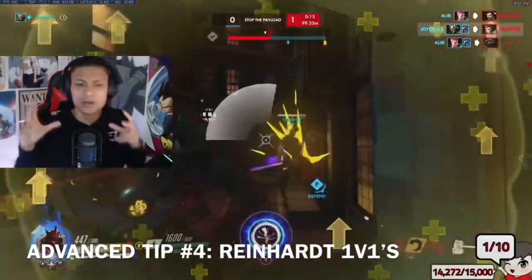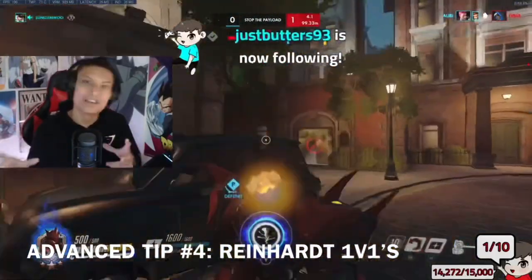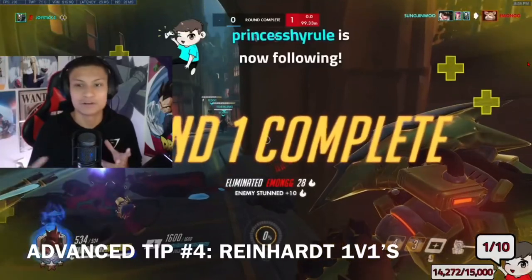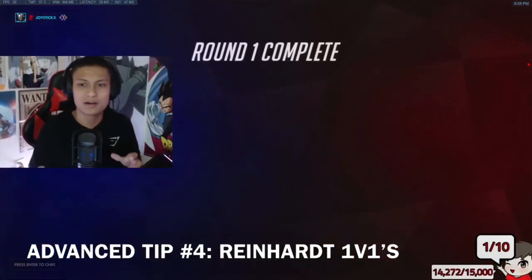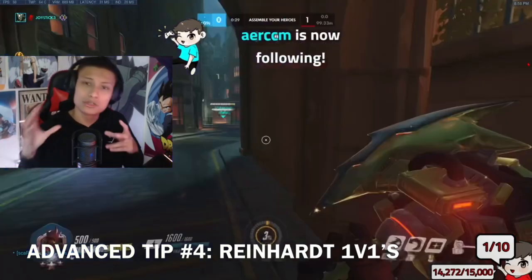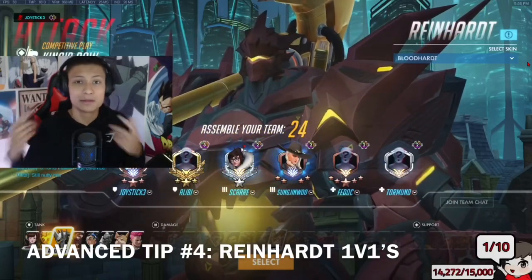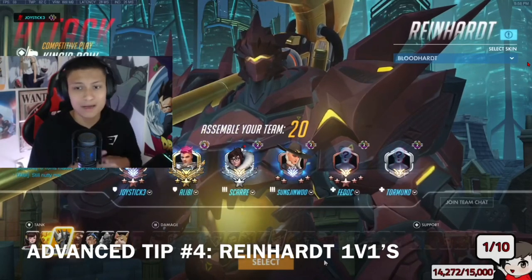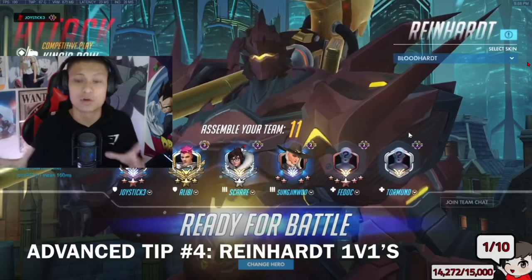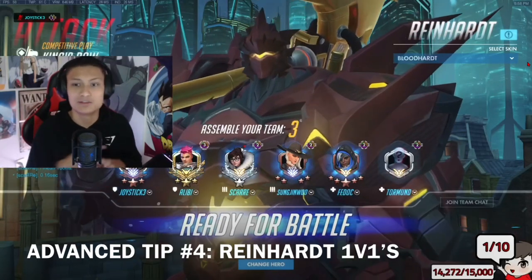Number four, I want to move on to what it means to win a Rein 1v1. Really, what it's about is Earth's Shatter mind games — the ultimate mind games between a 1v1 Rein, because you just have to know if they have their ult. That's really the best way to win a Rein 1v1. It really comes down to: can you block their Earth's Shatter? Usually the most patient Reinhardt is the better one. I've played against some of the best main tanks in the world — Super, Mano, literally all these Overwatch League main tanks — and it really comes down to being patient, because they're also very patient themselves. They don't give up too many openings, but when they do, you can exploit them.